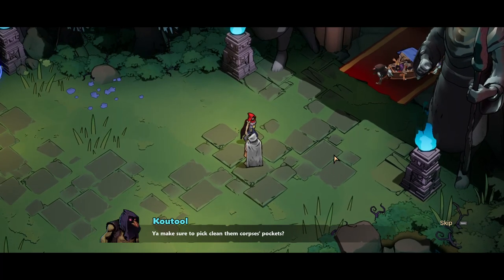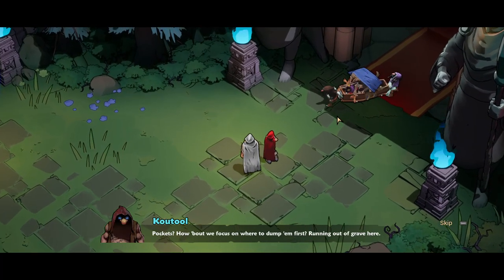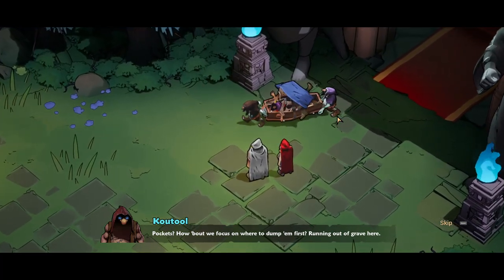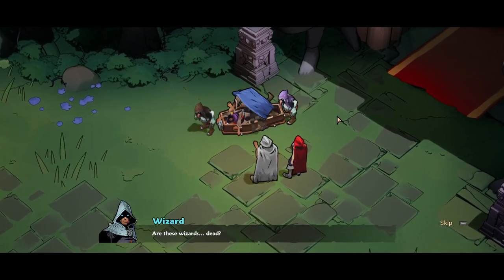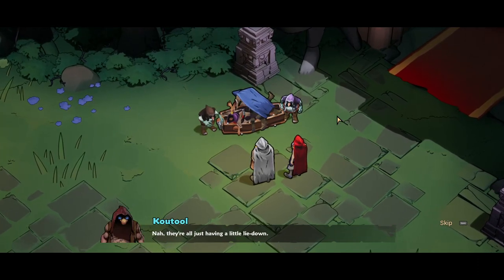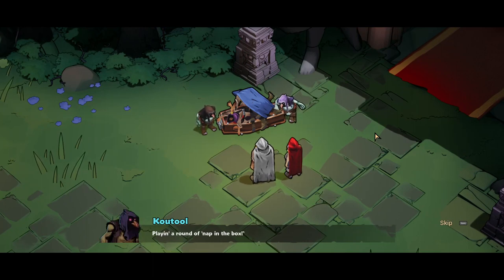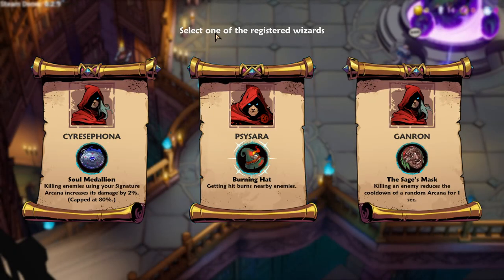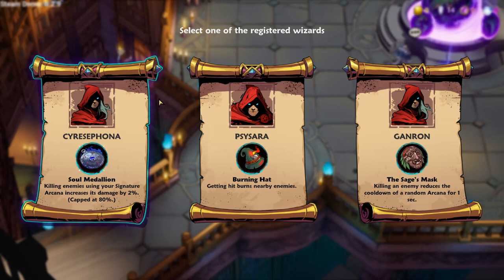The maids shall pick and clean them. I didn't expect voiced cutscenes in this. How about we focus on where to dump them first - running out of grave here. Are these wizards dead? I'm probably in that pile. Okay, let's move on. Select one of the registered wizards - Kyresifona, soul medallion: killing enemies using your signature increases its damage by 2%.